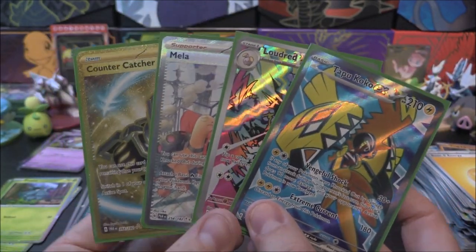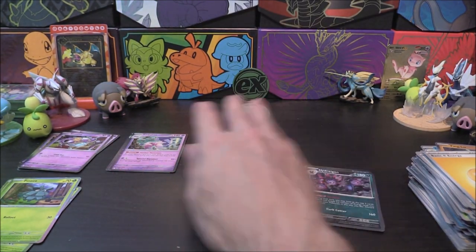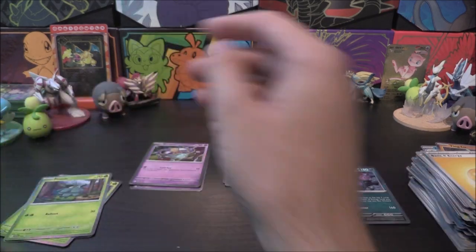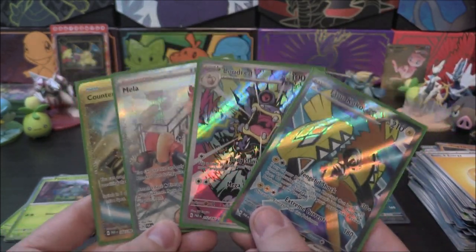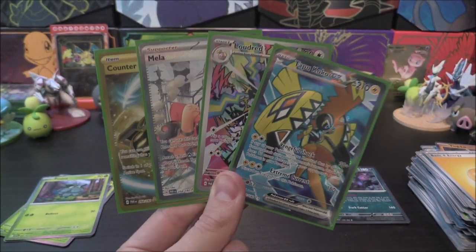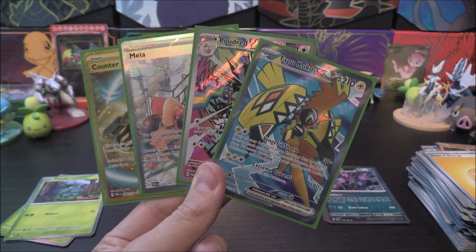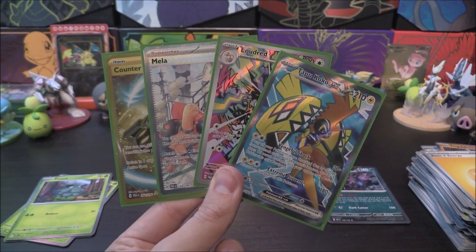What an absolutely incredible opening. We were just one regular EX away from pulling one of each rarity from this set. With 10 packs to get a Tapu Koko full art, a Mela special illustration rare, and a Counter Catcher gold card - that is incredible. Sinistea wins for value, Pineco wins for quantity, and Hydreigon pulls the gold card randomly. That's very cool. I'll leave it here for this last Paradox Rift video, but keep an eye out because we will have another round of triple blisters coming up. I'll catch you guys in the next video - see you then!